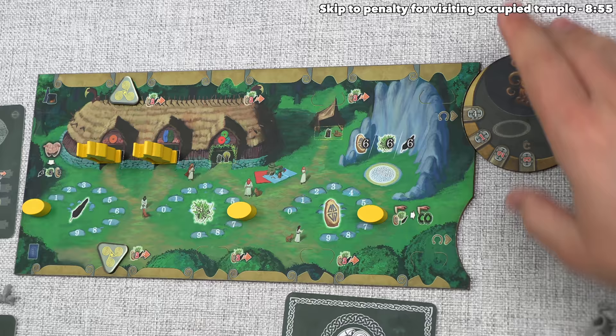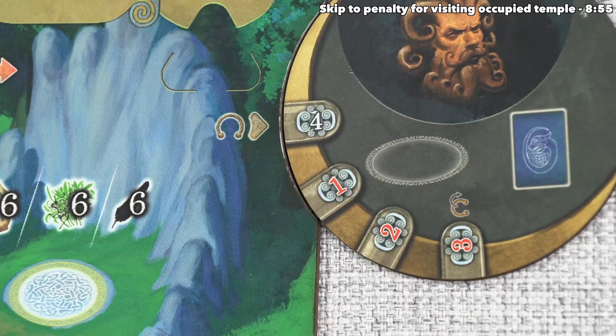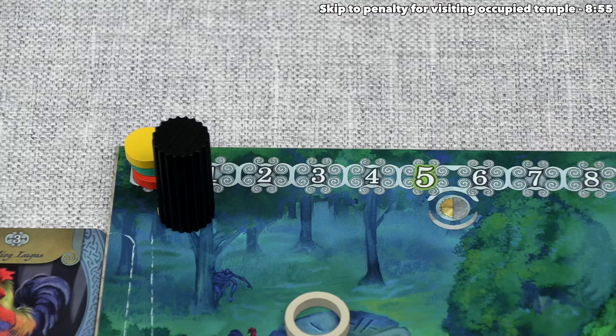As soon as you put this down, you will gain the indicated number of points, and you make sure to align this with the top option here. In this case that is four points, so the yellow player gains four points, which brings them to four. Let's finish the yellow's turn, and I'll explain more about how to use these artifacts rather soon.